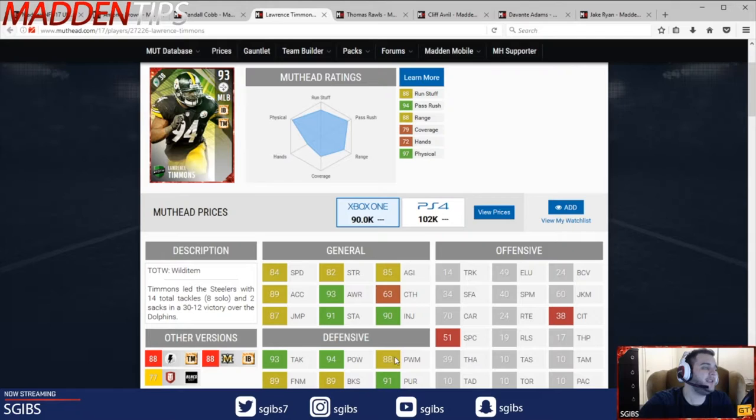So if you're playing Aaron Donald and Vic Beasley motivators, he's going to get into the 90 tiers in power move and finesse move. That's great value because now he's a middle linebacker that's really good in coverage as a user over the middle of the field. Not necessarily a user because his speed's a little low, but maybe just as a pure computer player. But if you blitz him, you'll still have success because he can rush the passer a little bit and his block shed will get into the 90.